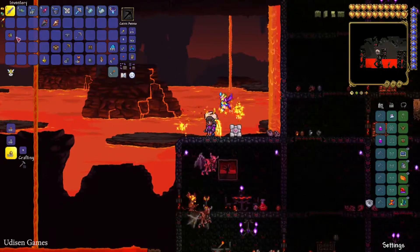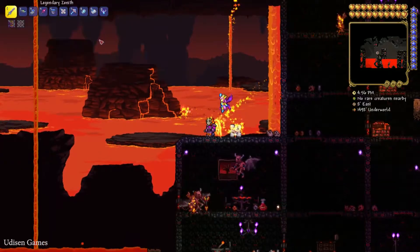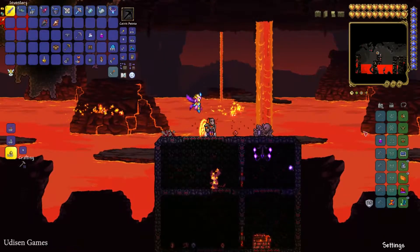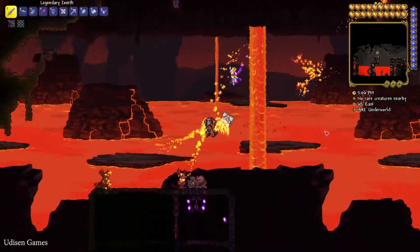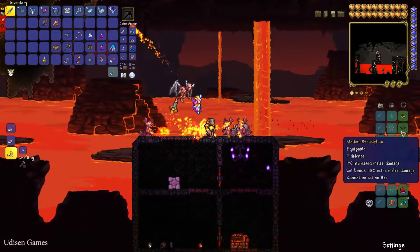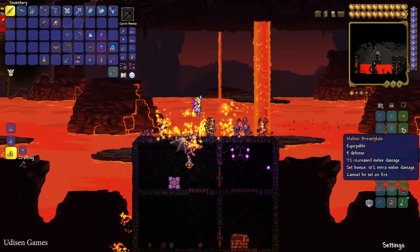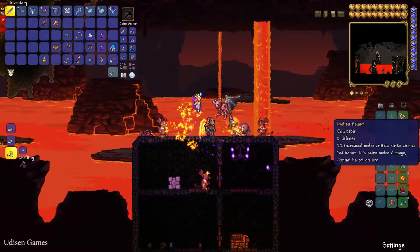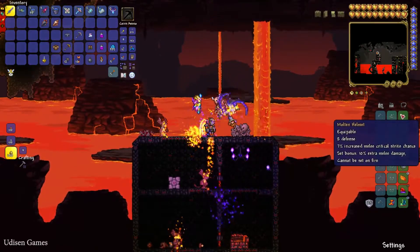Let me show how it looks. I have the demon fire effect around me, and also the set bonus — it is plus 10 percent extra melee damage, cannot be set on fire, and gives you fire particles all around. It is very cool!